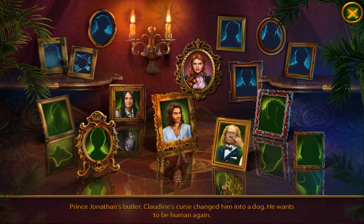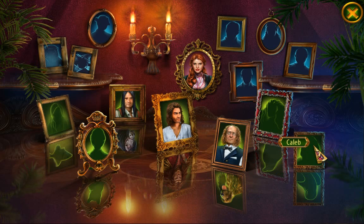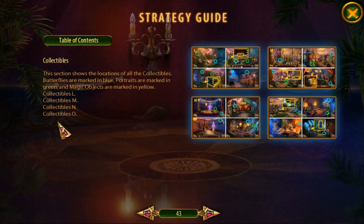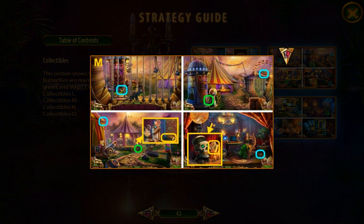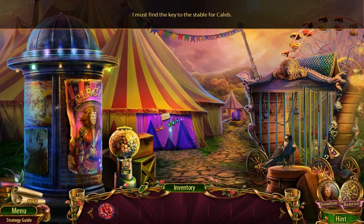Prince Jonathan's butler — Claudine's curse changed him into a dog; he wants to be a human again. Look at this — they have their animal forms! And wait, where's Caleb's portrait? Jonathan's stable master — Claudine's curse turned him into a horse; he wants to be human again. Wait, did I miss something? She got into the stables — how did she get into the stables? No, I haven't missed anything. Good. Must find the key to the stable for Caleb.